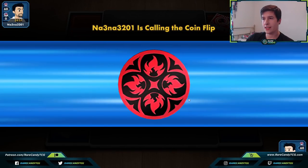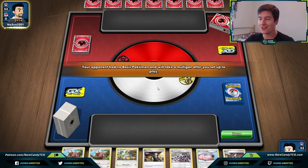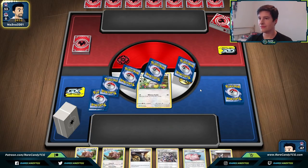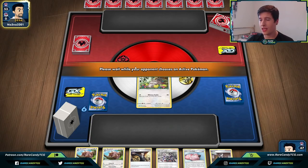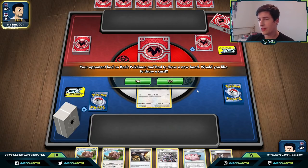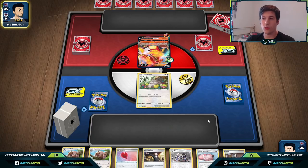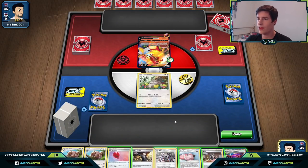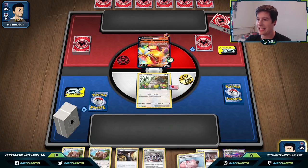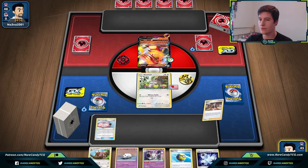Loading into Game 2 against a Fire deck — if it's the standard Fire toolbox with Ninetales we're probably getting destroyed because we can't deal with it. But if it's Centiskorch or Cinderace I think we're okay. We see a hyper potion, so I'm thinking either Centiskorch or Cinderace. Wondrous Labyrinth probably isn't great in this matchup, so we'll mostly use it as a counter stadium. We go for Marnie.